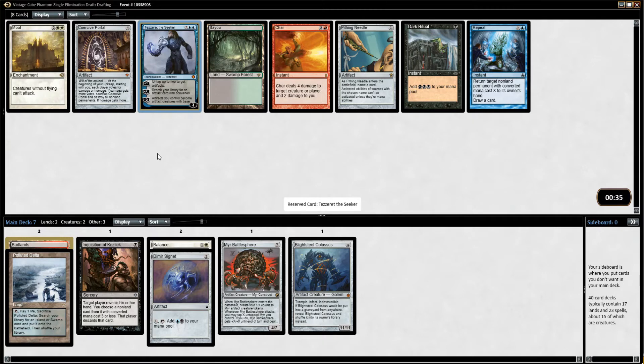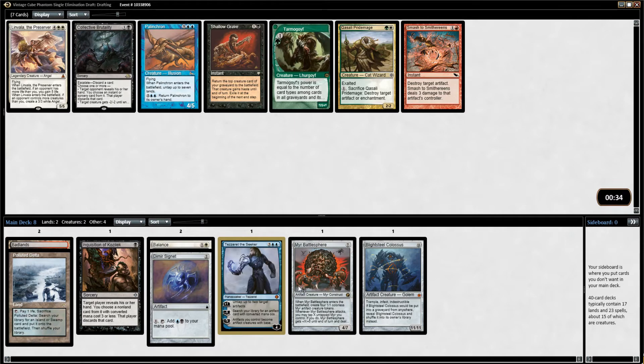Tezzeret the Seeker — that's a really good artifact enabler. I don't have a lot of artifacts yet, and Coercive Portal is pretty good — it is an artifact and it's fairly useful. It draws you extra cards until you want to blow up the board. But I think Tezzeret the Seeker is just a little bit better, and I'd really like to try and get this artifact train rolling. If I can get the artifacts, then Tezzeret's a nice one.